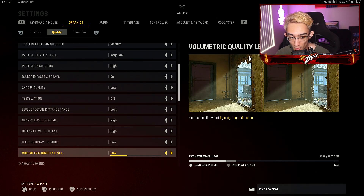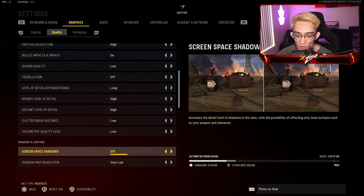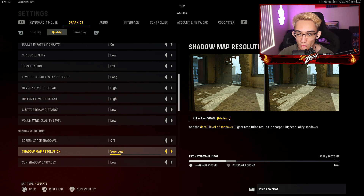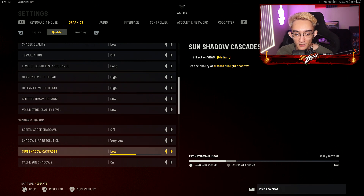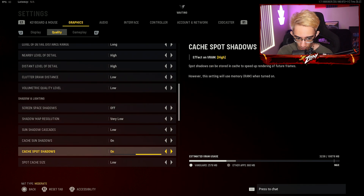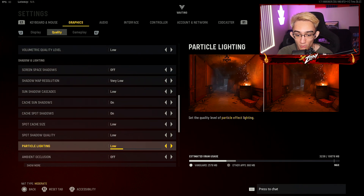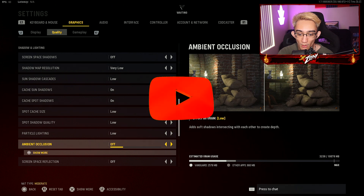Clutter draw distance on low. Volumetric quality level on low as well — basically setting the lighting, fog, and clouds to low. It doesn't really make that much of a difference. For your screen space shadows, have it off. Shadow map resolution, very low. Sun shadow cascades, low. Cache sun and spot shadows both on, spot cache size low. Spot shadow quality on low. Particle lighting low. Ambient occlusion, you want that off.